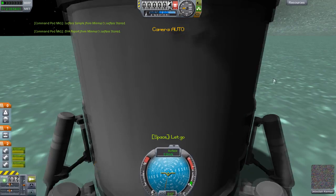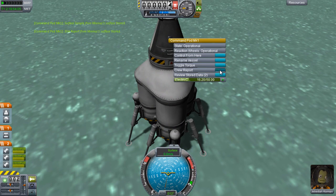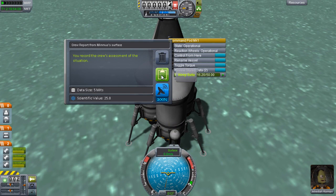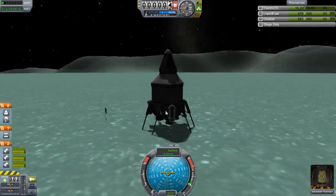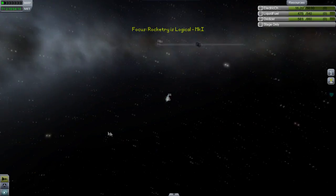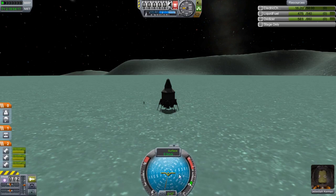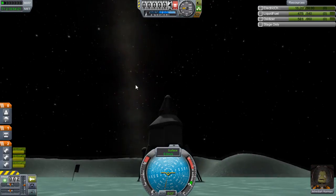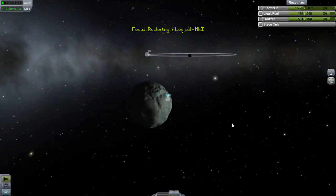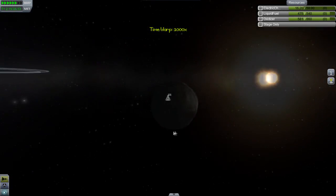Stored all of that. Now a crew report from here — worth 25 scientific value. We can transmit that but we can't afford the energy, so we're not going to. And that's about it. Now we want to use as little electricity as possible because I'm not entirely sure of our chances without doing so.